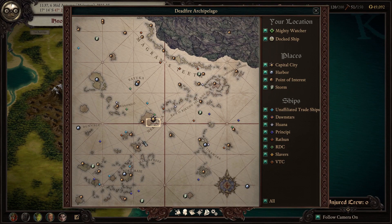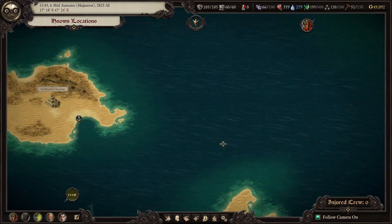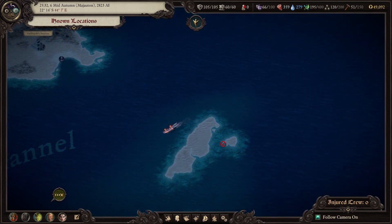We do have to go to Fort Deadlight and turn in some quests there, and we also have the quest for the Steel Preacher which is in that same area. I think everything else is done over here. Let's go and take care of the Steel Preacher first, then we will head to Fort Deadlight, and after that we'll work our way up towards Numnok the Devourer.